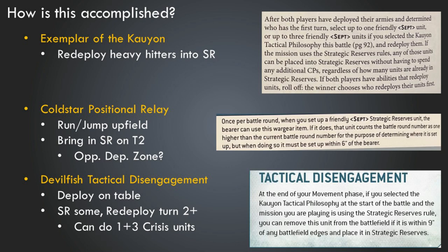This list depends on a couple of key tools. First, the Exemplar of the Kaoyun warlord trait — it allows you to redeploy into strategic reserves, and if you're choosing Kaoyun you can do that up to three times without paying any additional CP. We're going to take full advantage of that, particularly with our crisis suit units. We're also going to rely on the Coldstar positional relay. The positional relay allows you to bring stored reserves in on turn two as if it were turn three, or turn three as if it were turn four, and since a Coldstar can move very quickly or even jump into stored reserve itself, you can get it into a really opportune position — potentially bringing strategic reserves in within the opponent's deployment zone.